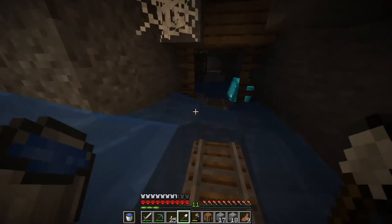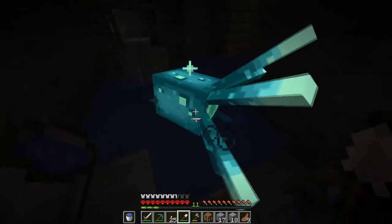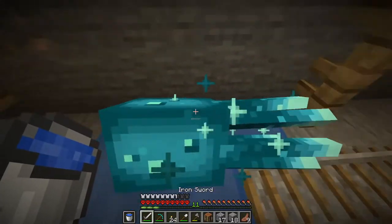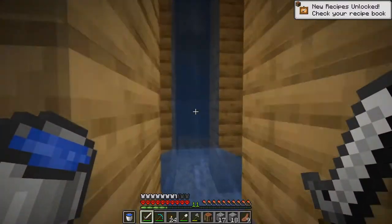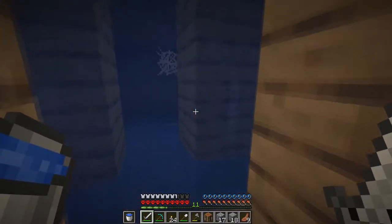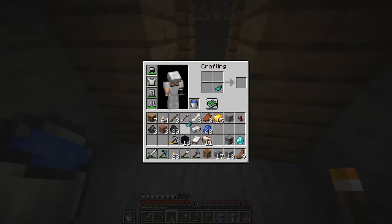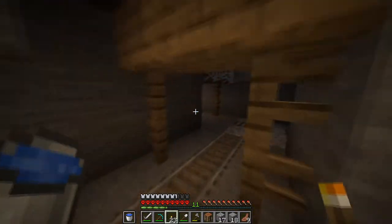There we go, got the flint. I thought that was a primed creeper — I didn't know what he was. Actually he looks pretty cool, I like him. A glow squid! I don't know exactly what they're used for, but they give you a glow ink sack. Let's see if we can get it — yeah, there we go, glow ink sack. You use them to make item frames glow or make signs glow, which is pretty cool. Going to double-check if there's anything worth exploring down here.